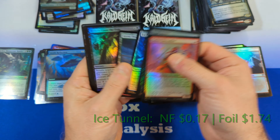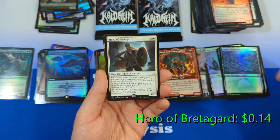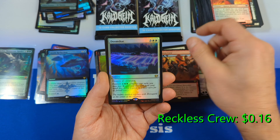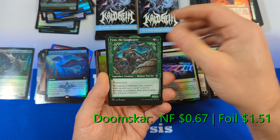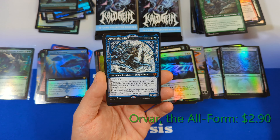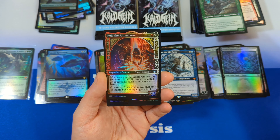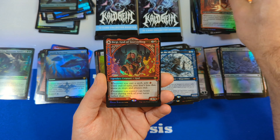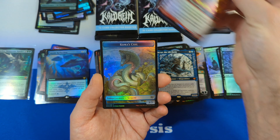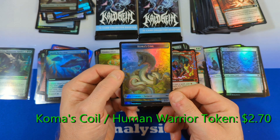Moving into pack ten: Ice Tunnel, Snow-Covered Forest, Hero of Bretengard from Commander, then Reckless Crew, Doomscar, followed by Finn — there he is again — and then Ovar the Allform, very cool to see this, which is part of a list slot for Streets of Nucampena. Then we get God of Storytelling again but this time in Foil, and then Coma's Coil with a Human on the back — decent token there.